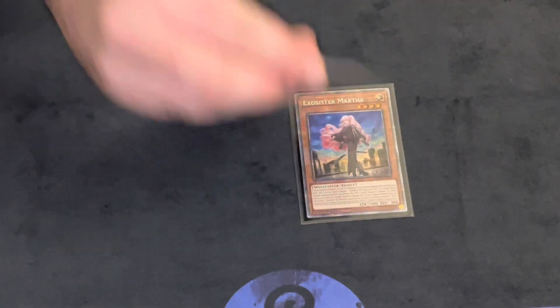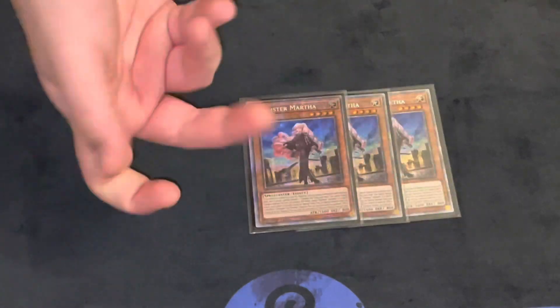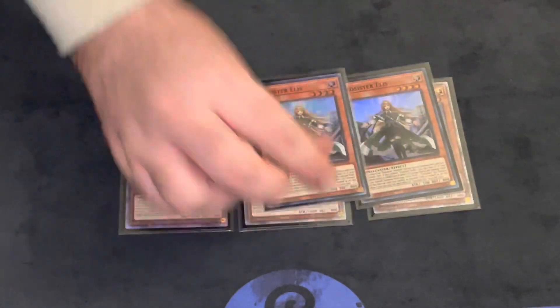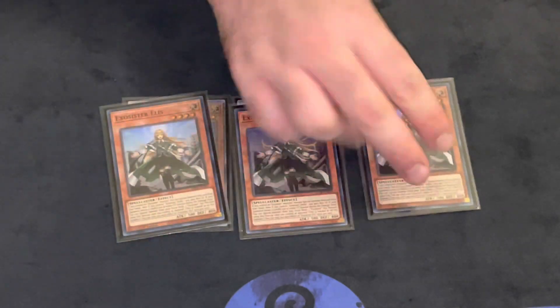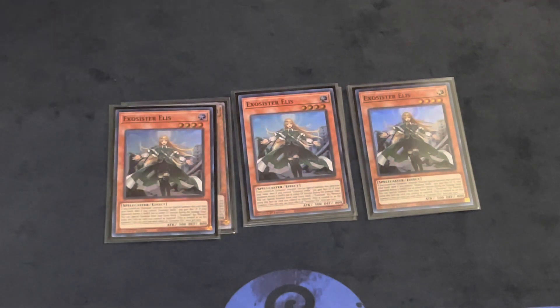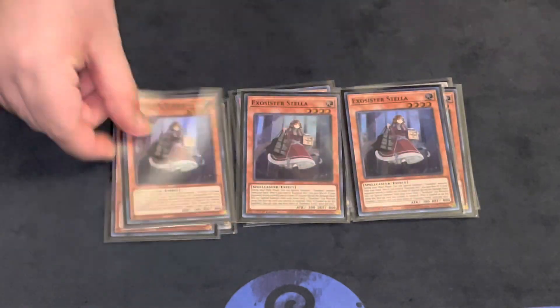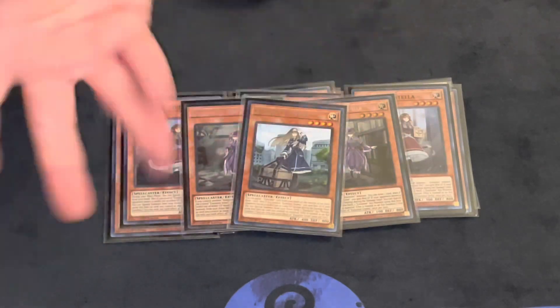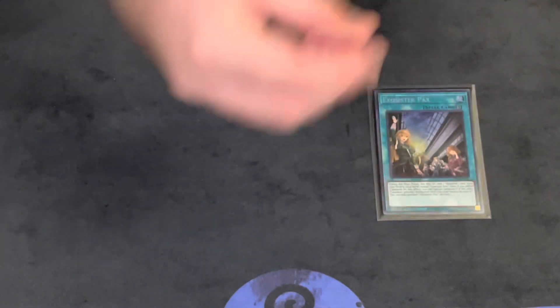Without further ado, for the Exorcister monster portions we play triple Martha — standard, nothing to say about that. Triple Ellis, and most of the ratios for the Exorcisters are the same. Triple Stella, two Sophia, and one Irene. I'm not going to explain this ratio because I have on my other list, so I'll just breeze through this. Then triple Packs for spells for the Exorcisters — standard.